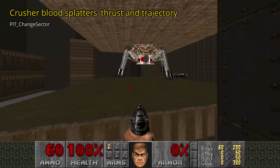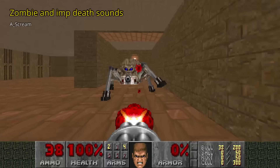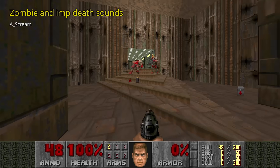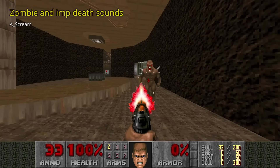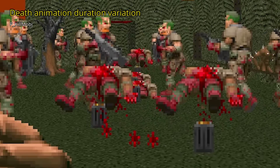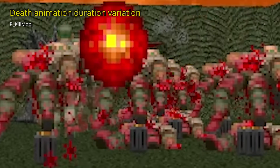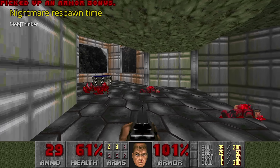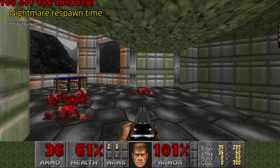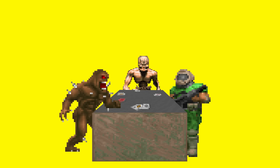Monsters damaged by crushers will call RNG up to 4 times to calculate the blood splatter's thrust and direction. When a monster dies it will play a death sound — most monsters only have one, but zombies and imps each have 2 death sounds that will play randomly. Another RNG call is made during a monster's death animation to play the first frame slightly faster; you can see this when you kill a big group of zombiemen, as some will play the next death animation frame earlier than others. Even when dead, monsters will still call RNG if you play on Nightmare difficulty or with respawning monsters enabled — RNG will determine when it's time to respawn.